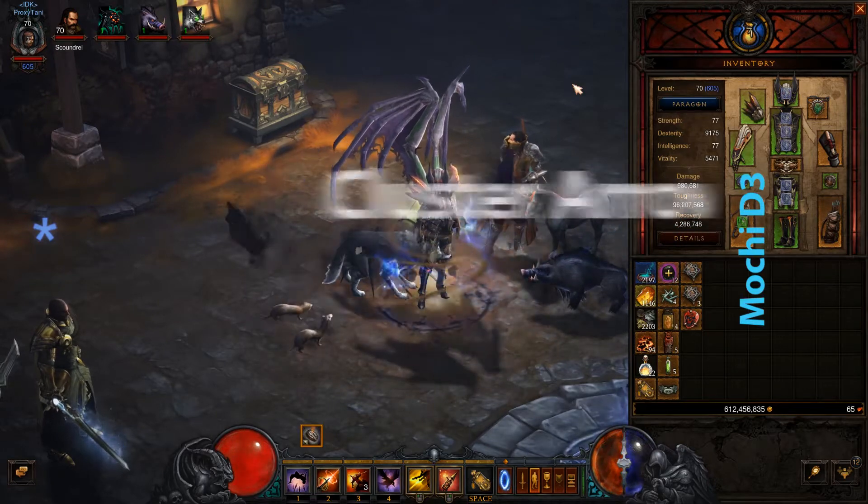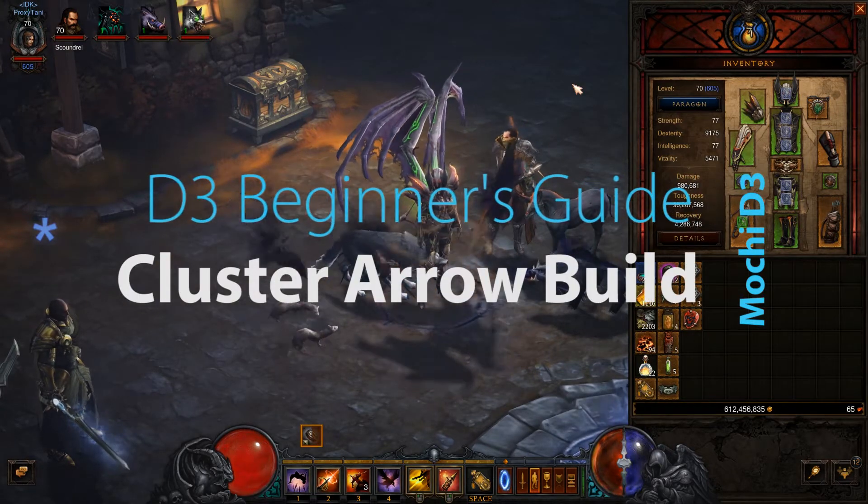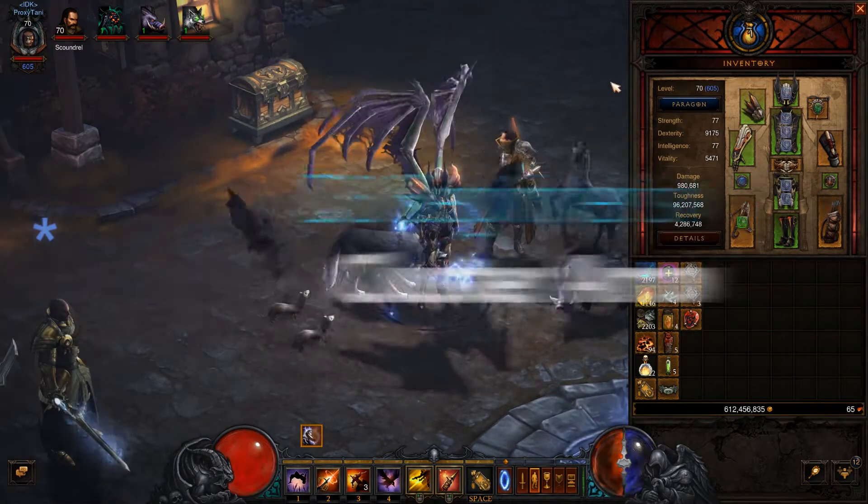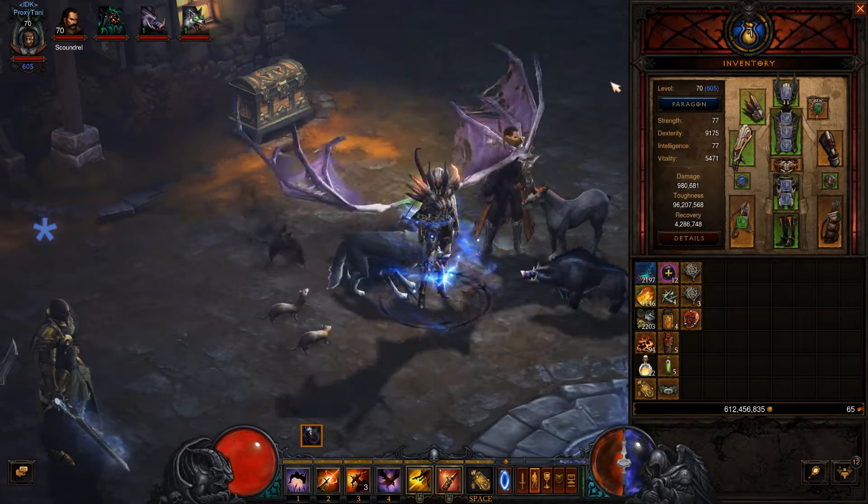Hey guys, Chong here bringing you another Diablo III Demon Hunter build guide. This time we'll be focusing on the Cluster Arrow build with the Embodiment of the Marauder set, and let's get into the skill set first.